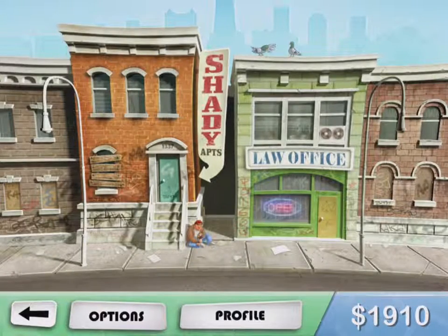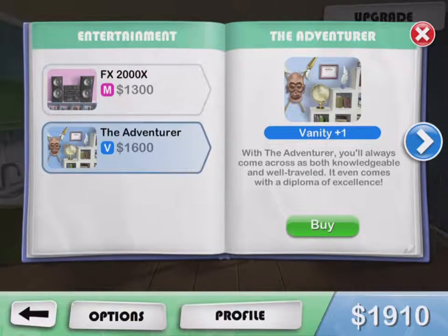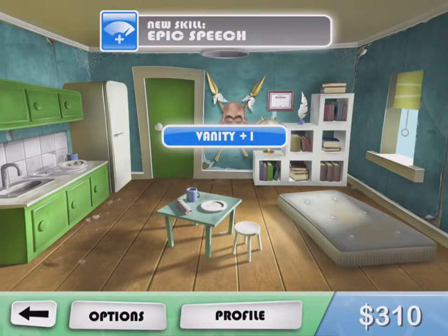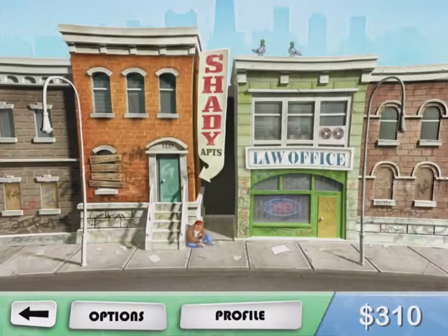Once I accumulate some wealth I can go into my Shady Apartment and spend it to upgrade my abode — adding a wonderful new sound system or things like that. I'm going to go and buy the adventurer, and each thing that I purchase in my apartment gives me better skills that I can use in the law office.